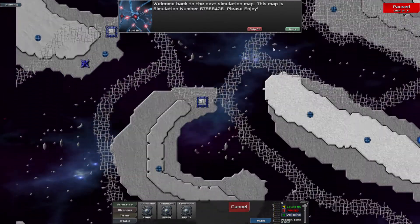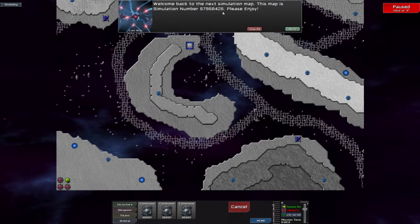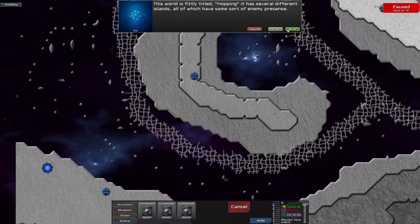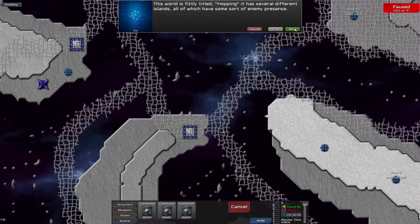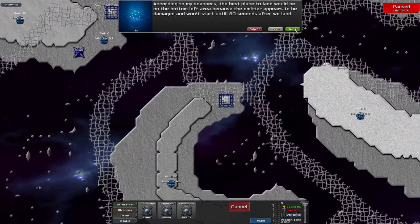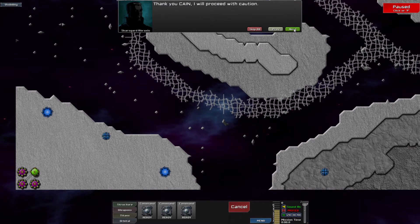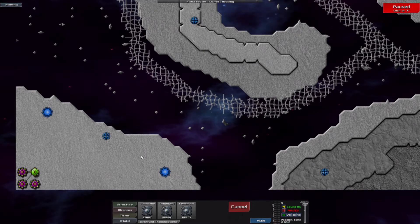Welcome back to the next simulation map. This map is simulation number that big number. Please enjoy. What if I don't wanna? Cain, I need a status report of this world. That's not Cain, that's Leah. This world is fittingly titled Hopping. It has several different islands which have some sort of enemy presence. According to this scan, the best place to land would be the bottom left area because the emitter appears to be damaged and won't start until 60 seconds after we land. Thank you, Cain. I will proceed with caution. Simulation commencing.